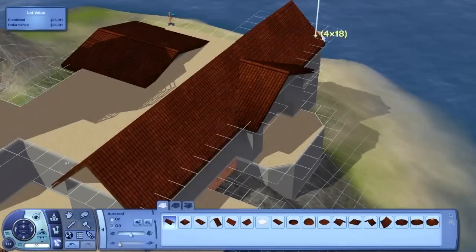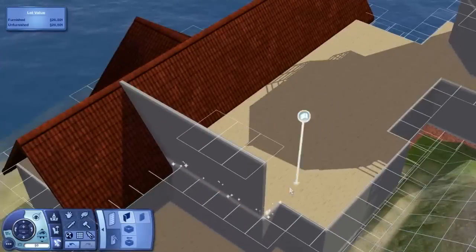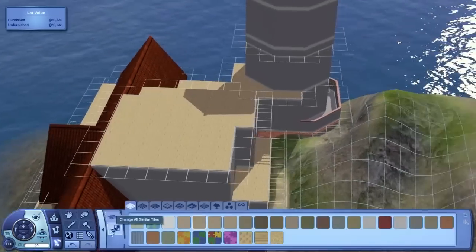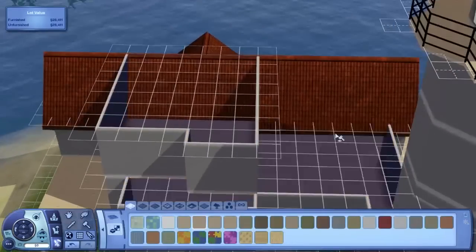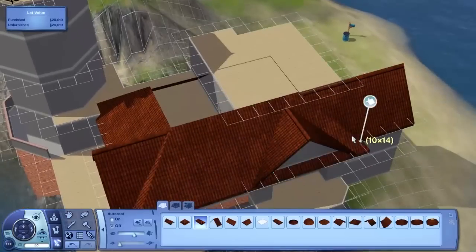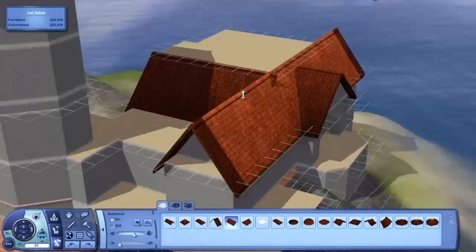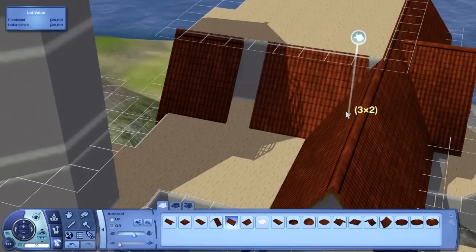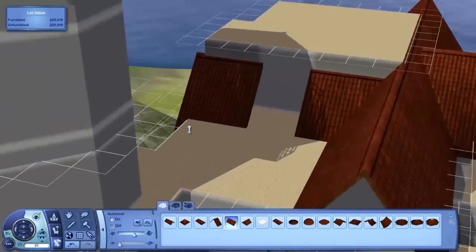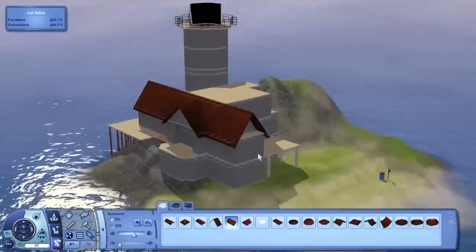I also added two lots where you can make dive lots. So there are now lots available to create dive lots if you have Island Paradise. If you don't have Island Paradise, those lots will still function and you could use them as a regular island lot — just bring the terrain up and turn it into an island. It still works perfectly fine in base game, but if you have Island Paradise you can now make dive lots as well. I've added two ocean lots, which I think is really awesome. I can't wait to see what people do with that, and I can't wait to build a dive lot — I haven't done one yet.